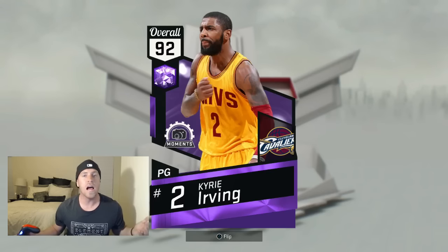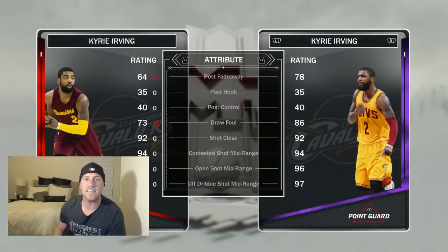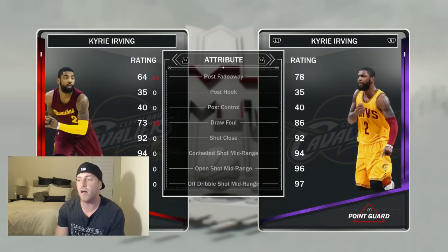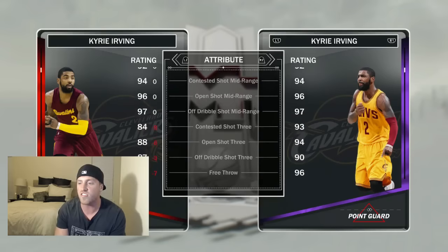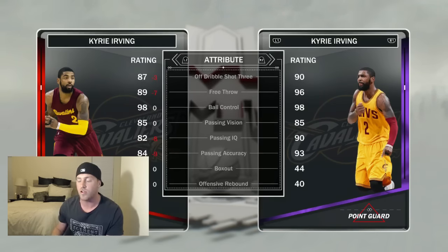Comparing the two side by side: post fadeaway finally gets an upgrade. Dropout goes up to 86 — that's pretty critical to go up that much. With that driving lineup, he's finally going to start getting those contact fouls when going to the lane. Contested shot three goes up nine to a 93, and 88 to a 94. Free throw goes to a 96 — very awesome.